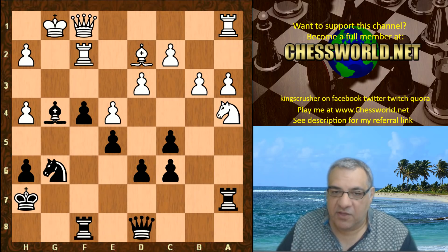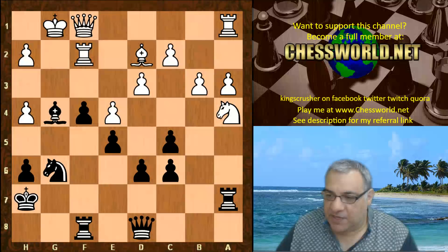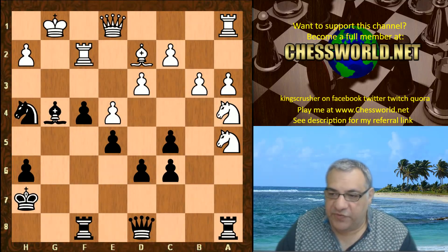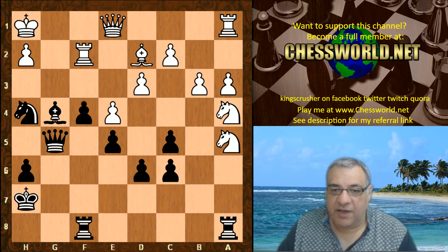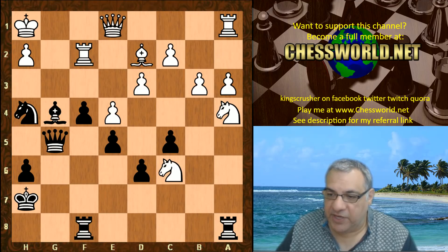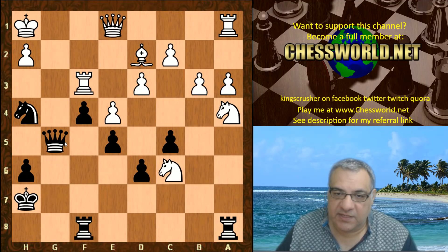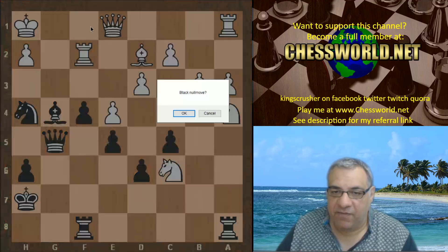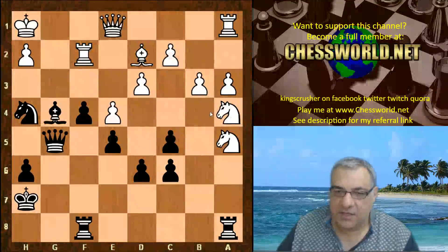So the bishop is simply taken. We have Knight takes h4, King h1, then Queen g5 - and there's a big threat of Bishop f3 mating. If white doesn't do anything about Bishop f3 mating, just to show it: Bishop f3 check forces Rook takes, and then there's Queen g2 mate. So white plays Queen f1 - we're taking on c6, Queen f1 to stop being mated on g2.